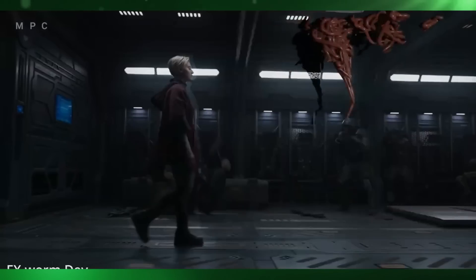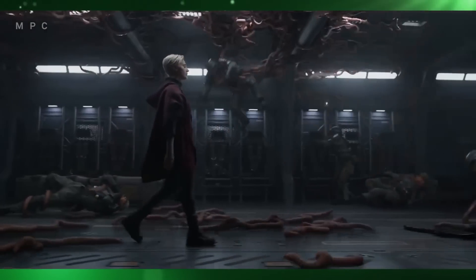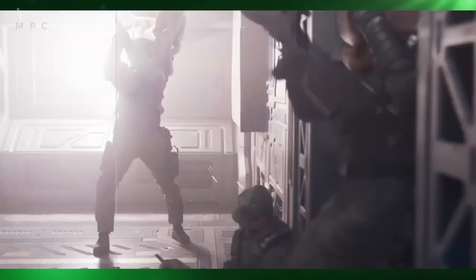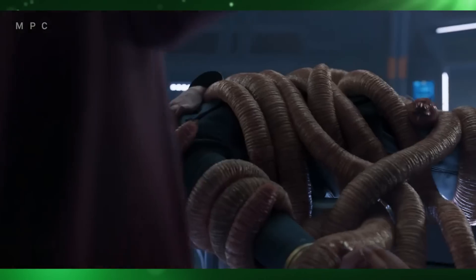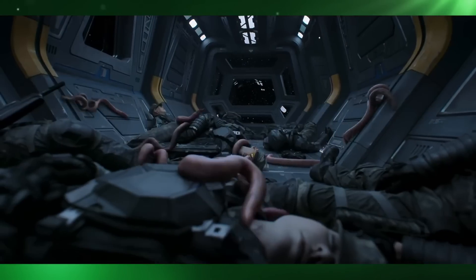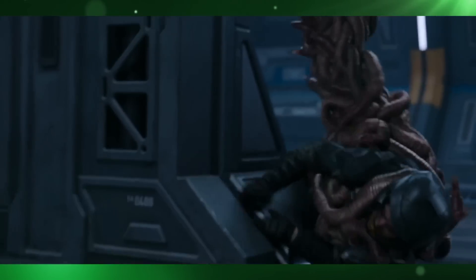Unfortunately, there isn't really a way to simulate a Leggolo swarm on set. However, they did string soldiers up on wire rigs in order to get some relatable action involved. The swarms were procedurally driven and able to flow across surfaces, track toward targets, push through openings and move around obstacles. Animators were able to use low-res proxy tentacles to block out the shape and timing that would later be flooded with the procedural worms. For hero and specifically directed movements, individual worms were keyframe animated.